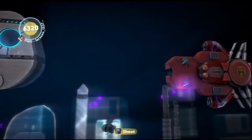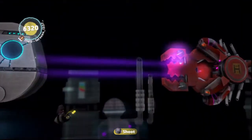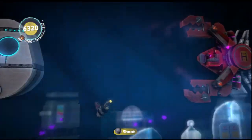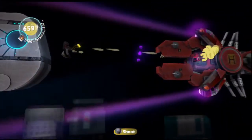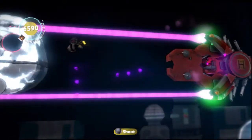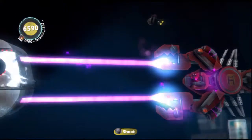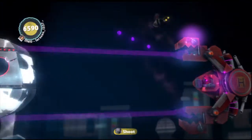Here is his weak point — watch what he does, get a feel for what happens. It opens up, you can shoot him, then it closes. And then you're having to dance a little bit with the balls. It's not that hard — just avoid the purple balls.